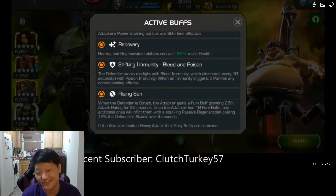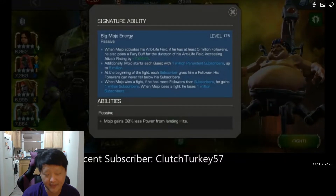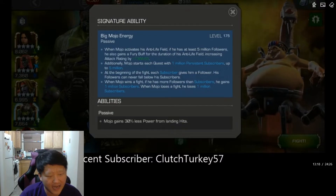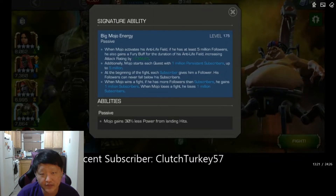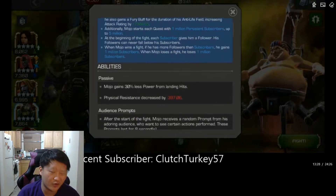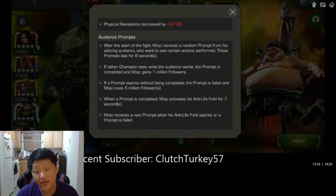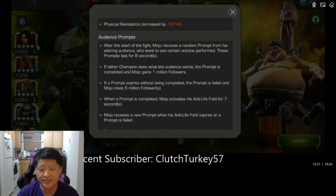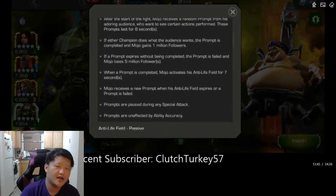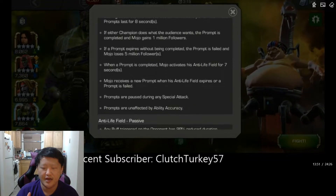Some champions that are going to be really good here: Warlock, because his infection passively heal-blocks — needed since Mojo has a consistent heal. Corvus Glaive, because as long as you have Glaive charges you're not going to die from passive degen. Human Torch, because the parry-heavy playstyle mitigates a lot of healing and potentially reverses it. Gladiator Hulk, because the Face Me mechanic triggers from the degen.